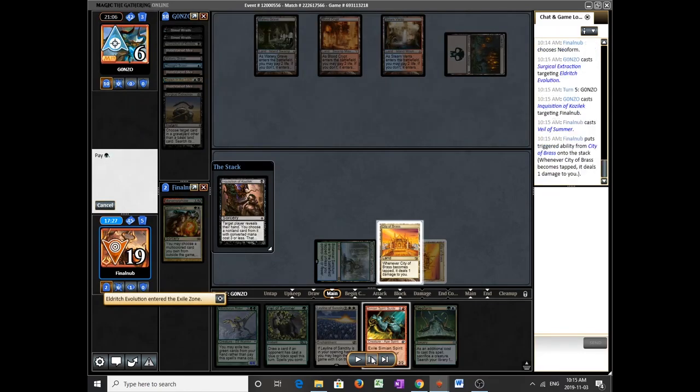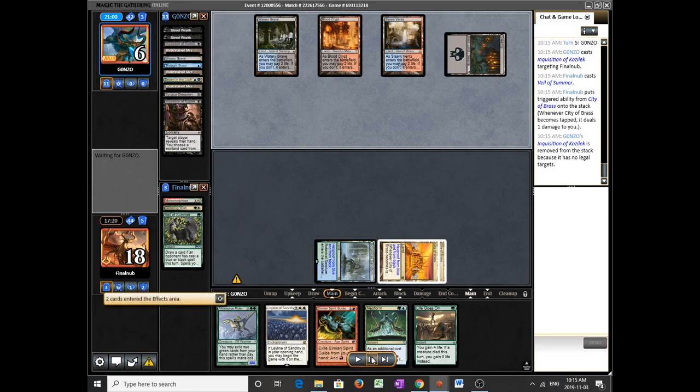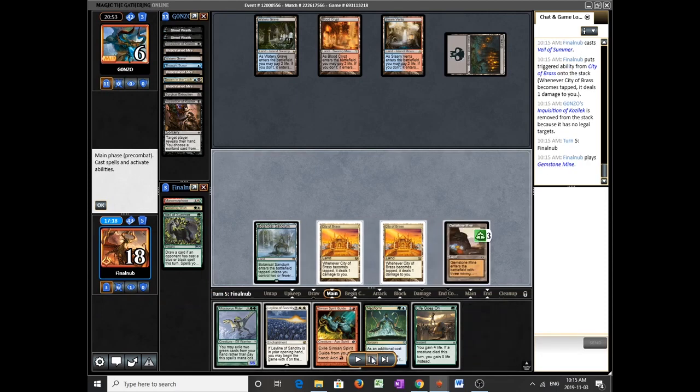Now we Veil. More lands drawn, which is not great. I didn't think of this until later, but I could have just played out the Allosaurus Rider here — threaten lethal if I draw a land, because they clearly don't have a threat. Maybe I should have done that.